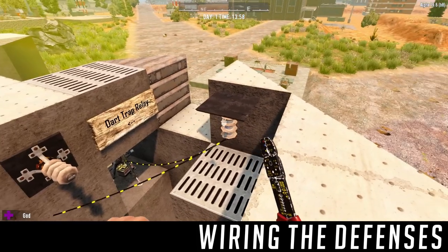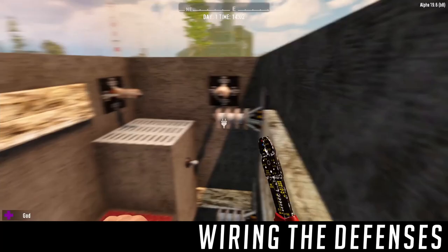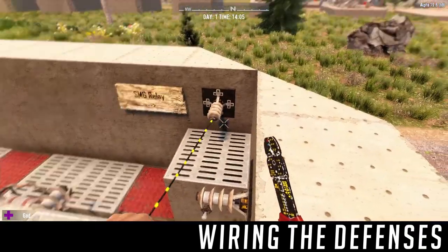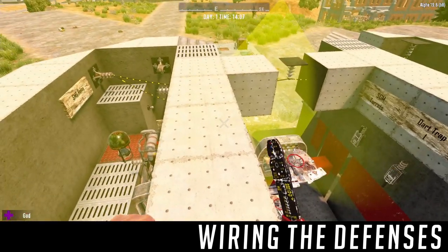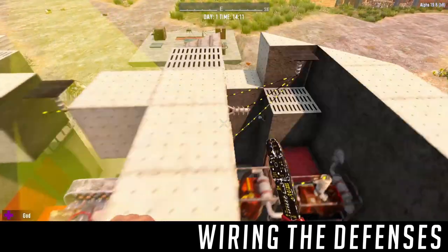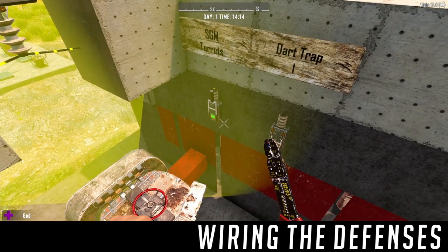We've got an SMG turret on the other side. One nice trick: you can take these relays and pop them in the ceiling where you don't really see them and hide them. We'll bring that across and hide it nicely in the wall, then connect it to the SMG turret. That is our first circuit fully wired up. We just need to come over to the generator and turn it on. If we check this SMG turret, it's got the yellow indication for 15 watts coming through, which means we have it turned on, which is correct.